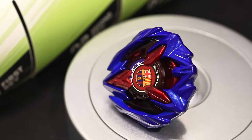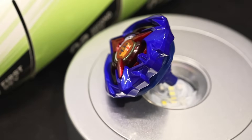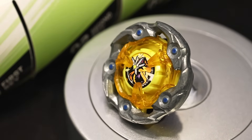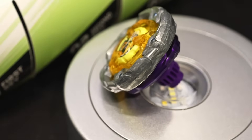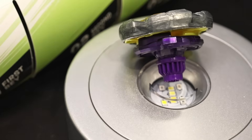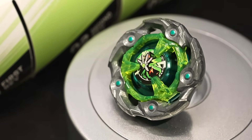At fifth, Dran Buster 160 Rush with 47.44 efficiency. This combo also looks great but can be inefficient without enough practice. At number 4, Wizard Rod 360 Level with 53.13 efficiency — perhaps the best balanced-type combo right now. The high stamina of Wizard Rod paired with the wide base speed of Level makes it outspin attack types while also having the potential to KO stamina types. At number 3, Wizard Rod 960 Hexa with 53.33 efficiency.